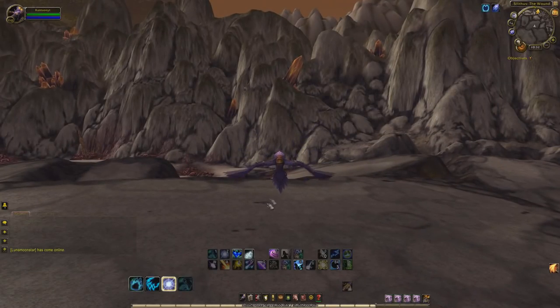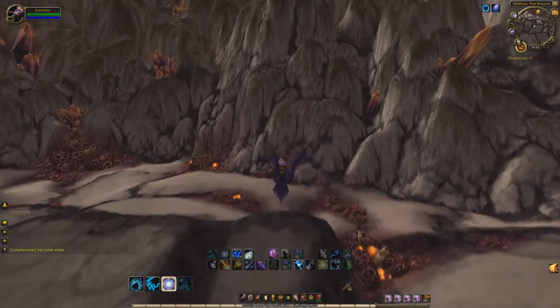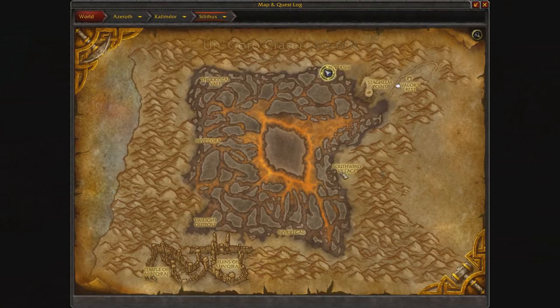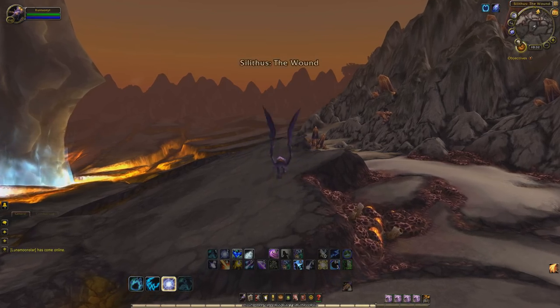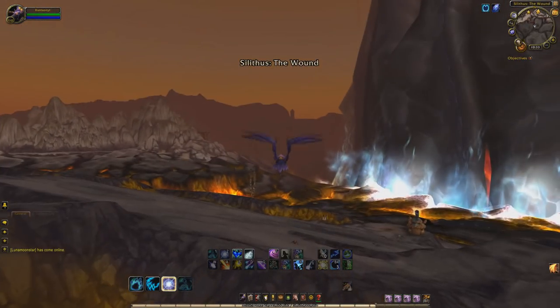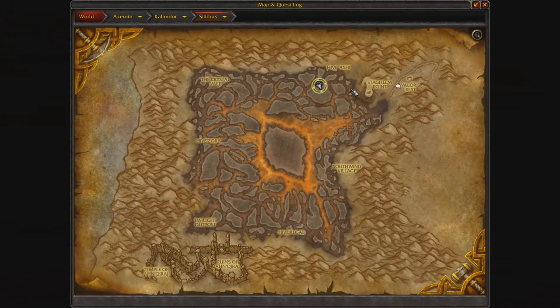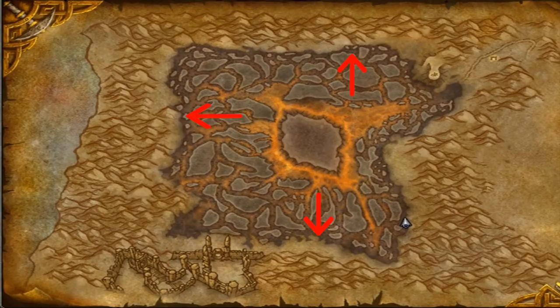Today we're going to be farming rare spawns in Silithus for their pet drops. In order to do this, you have to be on the new Silithus, which isn't quite hard. All you have to do is go there, just make sure you don't talk to this person, and then ask them to travel through time and check out the new Silithus. Right now there are three different mobs that spawn that will drop this Silithus rare pet. They are at three different locations, and I'm going to show you exactly where they are on the map right now. These are the three locations of the Silithus farm.